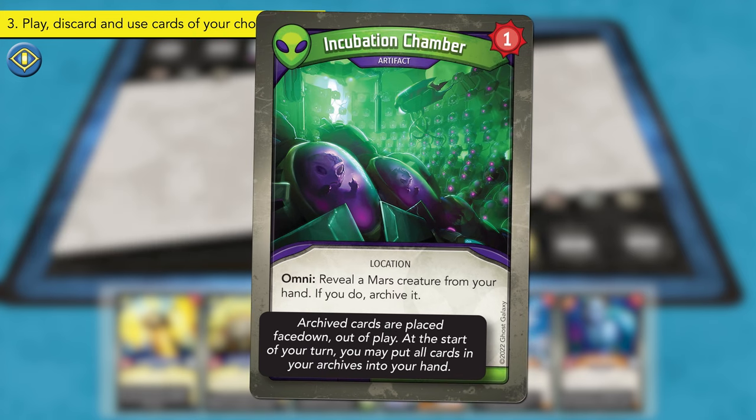Play returns to the Radiant player. The current key cost is six and they have two Amber, so they cannot forge a key. This turn, the Radiant player declares Mars as their active house. During step two of your turn, after you select an active house, you may pick up all cards in your archives and add those cards to your hand. With some planning, this can allow you to have an unusually large amount of cards in your hand. The Radiant player chooses to pick up all the cards in their archives, adding them to their hand.